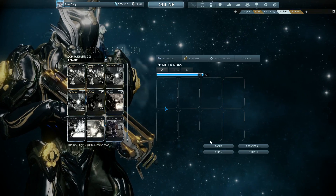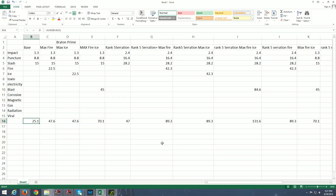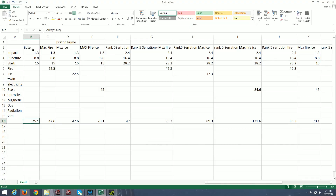We have a naked Braton Prime — there's no mods in it. And basically this is what you get here: 25.1 total damage output. For the purpose of this video, don't worry about the physical damage types or the elemental damage types or the elemental combos. Just focus on the total damage output. So for naked Braton, it's 25.1.